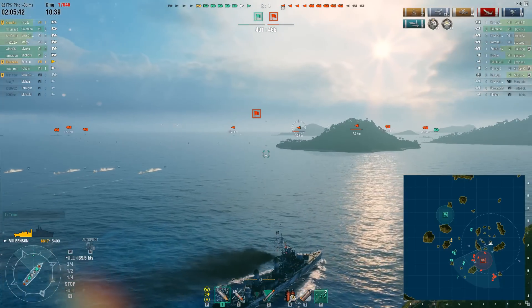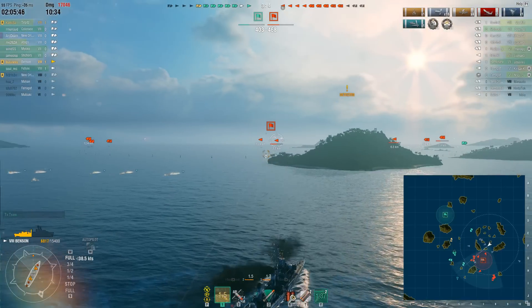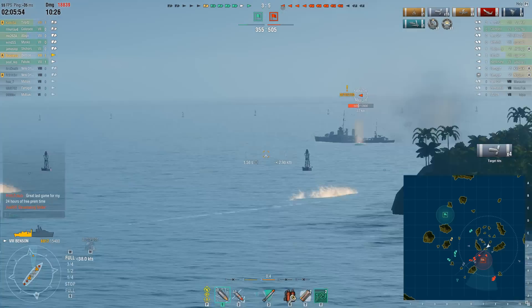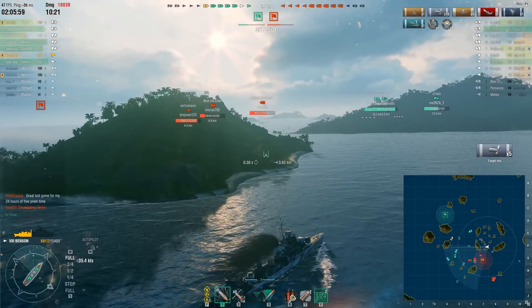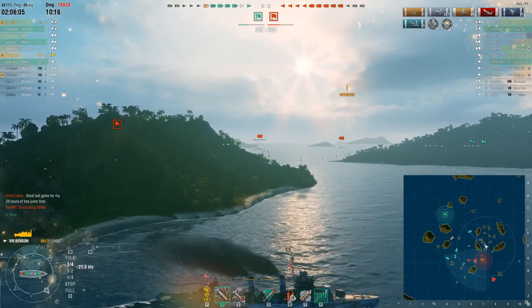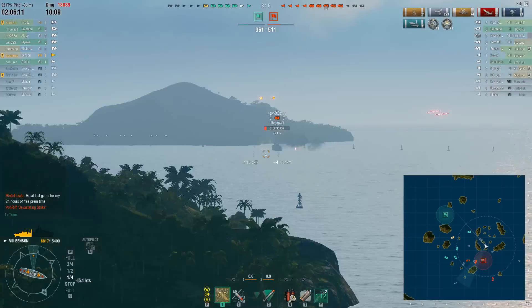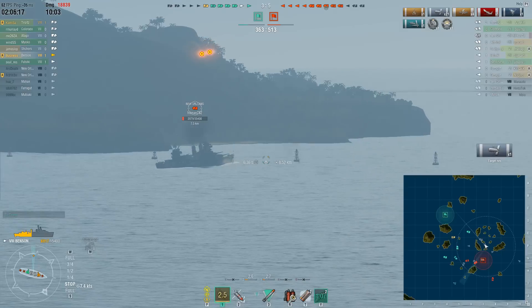At this point I'm trying to push into A a little bit and send in some torps to corral them, keeping them turning and slowing down as my teammates come back into their cap. You can see we have them pretty well corralled on their cap, and that's a pretty big deal when you're talking about being down 150 points. Things have not really gone well for me this match — down three out of five turrets is not a good situation.